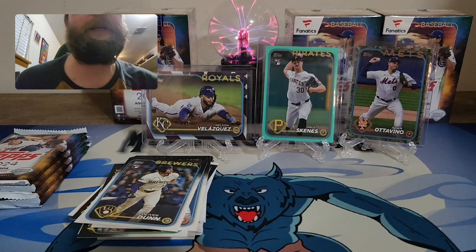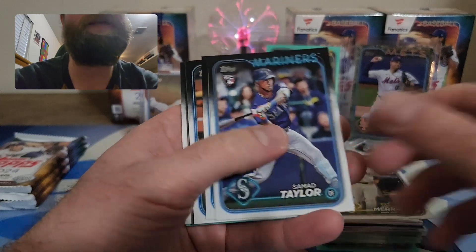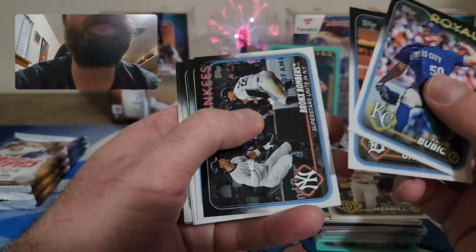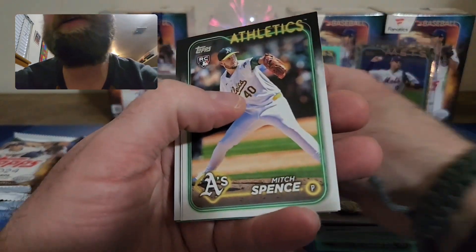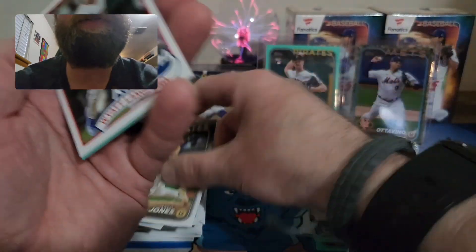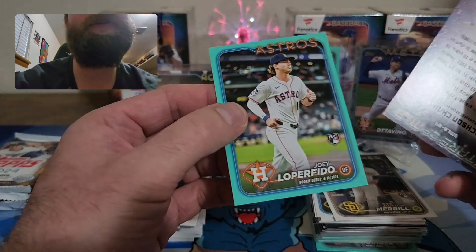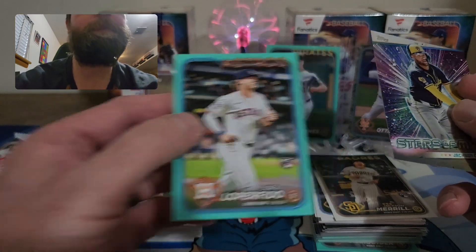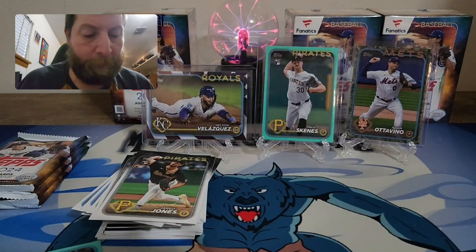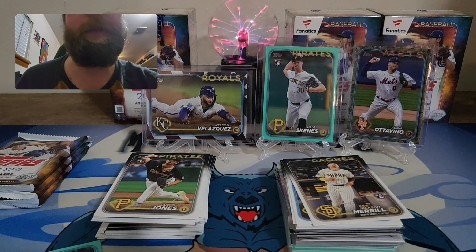Let me know down below in the comments which blaster you thought won. We have a backwards card — Wyatt Langford nice on the 89 parallel. Favorite card of the rip: Jackson Churio on Stars MLB, and our aqua is Joey Loperfido rookie card. Blaster number one is in the lead just barely — those last three packs could change things.